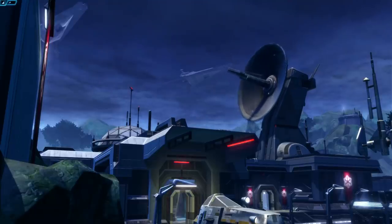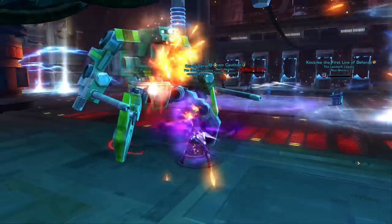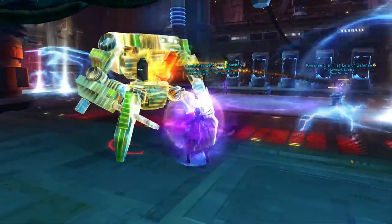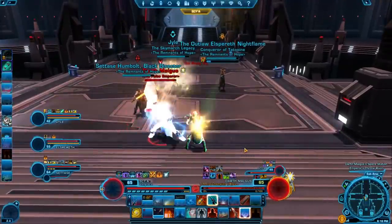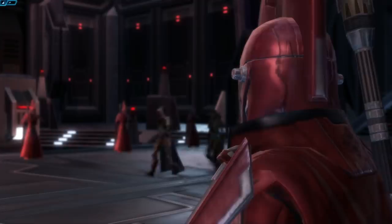If you mostly play by yourself, you have the option of playing the soloable flashpoints available in the game. These flashpoints were originally designed for groups of 4 people but now have a single-player option. If you miss them while doing your class quest, I highly recommend going back and doing them afterwards. These include the Esseles for Republic players and the Black Talon for Imperial players at level 7+; Taral V and Maelstrom Prison for Republic, and Boarding Party and the Foundry for Imperial at level 29+; Directive 7 at level 45+; and the Battle of Ilum and the False Emperor at level 47+ on Ilum.